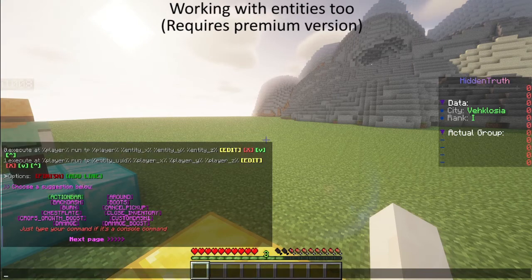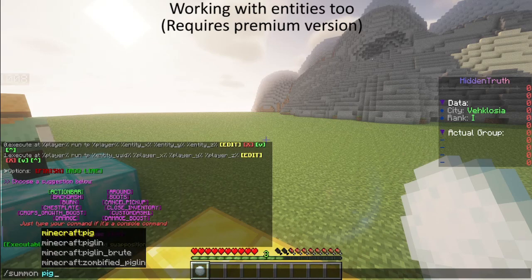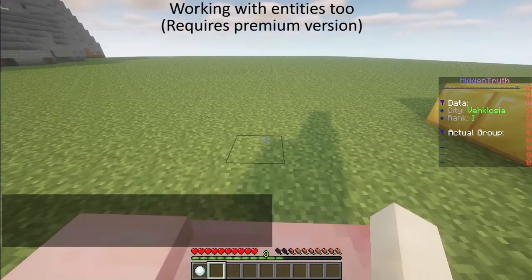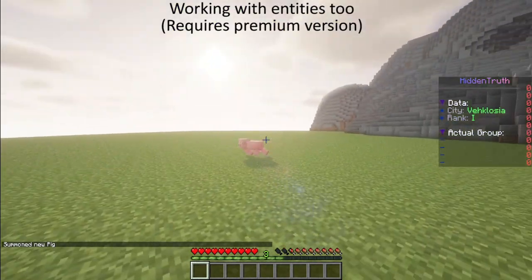And we also execute at player run teleport entity by its UUID to player_x, player_y, and player_z. Finish and save. Let's summon a pig — sorry, mob spawning wasn't allowed — let's summon a pig now. I'll launch it: I am now on the position of the pig and the pig is on my position.